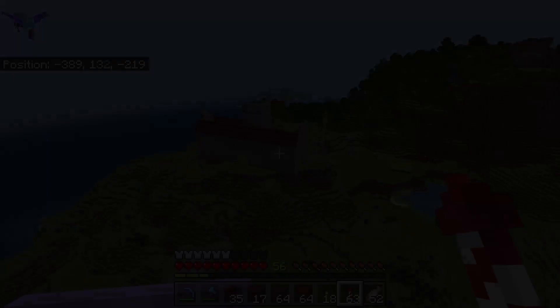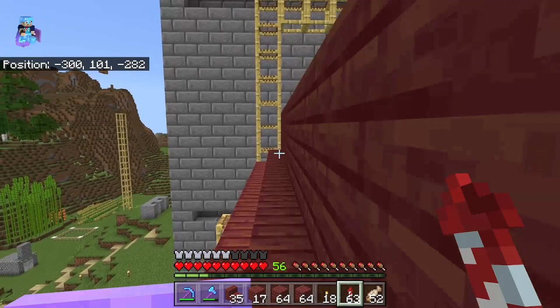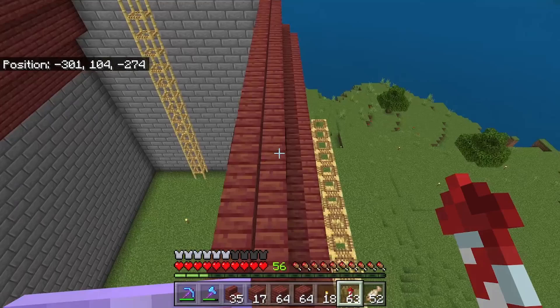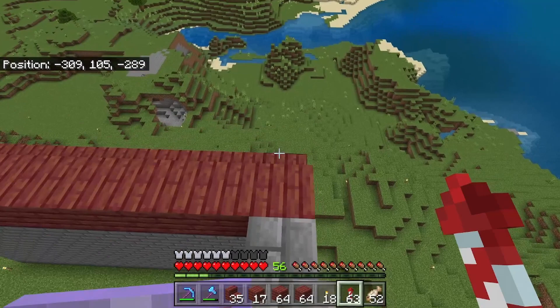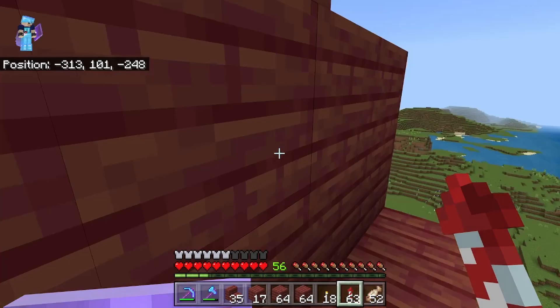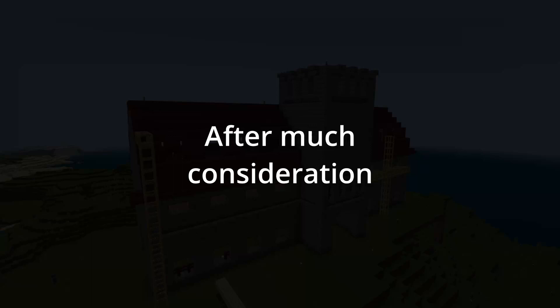I'm trying to decide if I like slabs or stairs better for the roof. I do like that stairs will block spawns, but the plank look is interesting too — it's flatter and kind of fits with the barn style of the building. After thinking about it, I've decided I do like the planks rather than the stairs for the roof, so I'm going to go back through and rip out some of what I've already done.